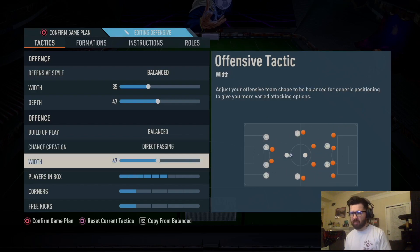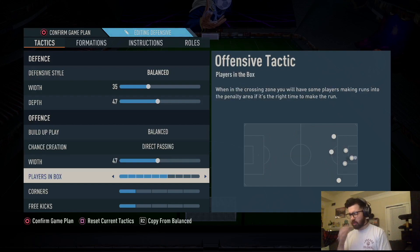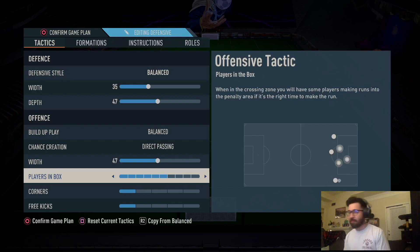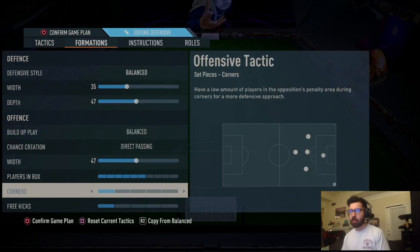Width is going to be 47. Players in the box: 6. Corners and free kicks: 1 and 1 like always.